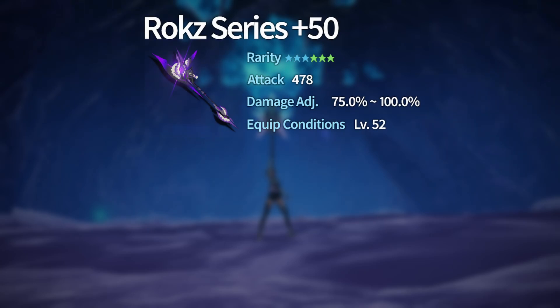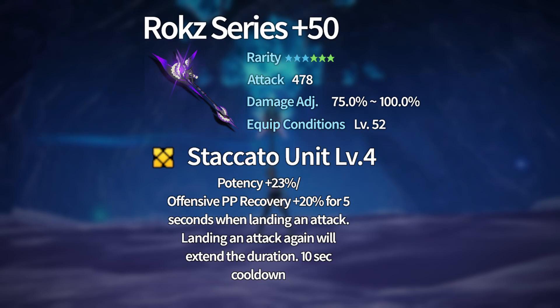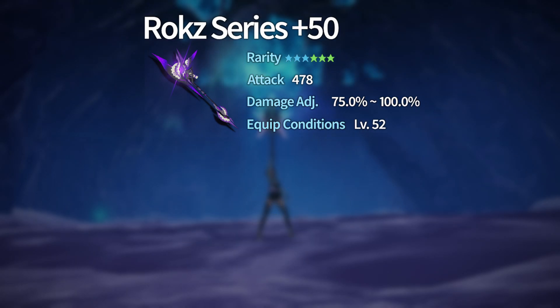The Rocks series has 478 attack at level 50, 75 to 100 damage variance, and requires level 52 to equip. Similar to the Relic series from Retem, the Rocks series has three different item potentials depending on the weapon you are using. The first, called Staccato Unit, is the potential for purple-colored Rocks series weapons. At level 4, it gives 23 potency and increases offensive PP recovery by 20 for five seconds when landing an attack — landing an additional attack will extend that duration.